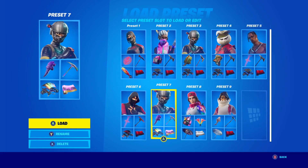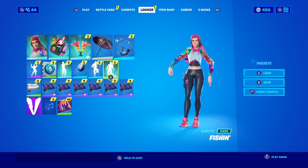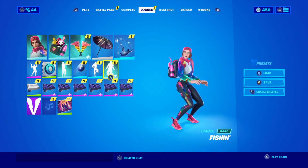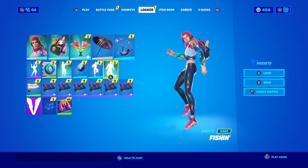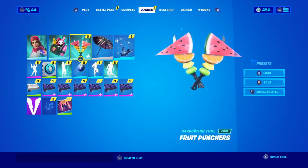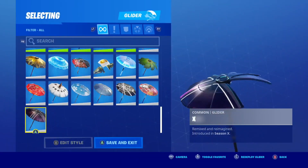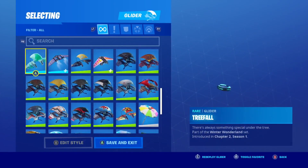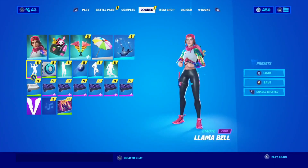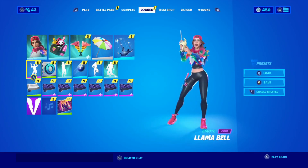After that we're gonna move on to the Loser Fruit. It's like a newer one, but the skin is so dope man, I'm not gonna lie. It was a great skin, I like it. I love the whole combo — the back bling, the pickaxe. I don't know why I have this on, but let's see if we can figure out something better. Oh, this would be perfect right here — the Llama Bell. It's a great dance dude. But that's my other combo right there.